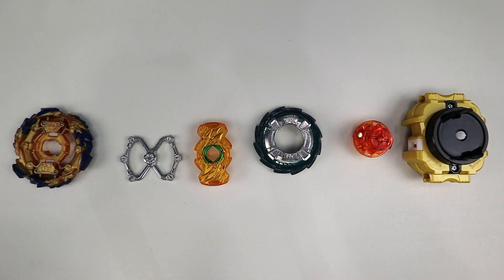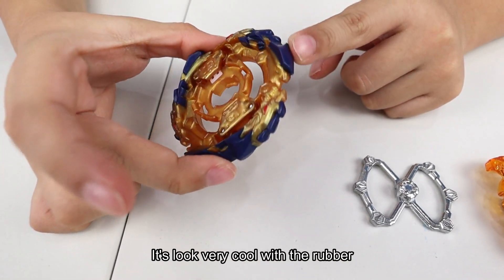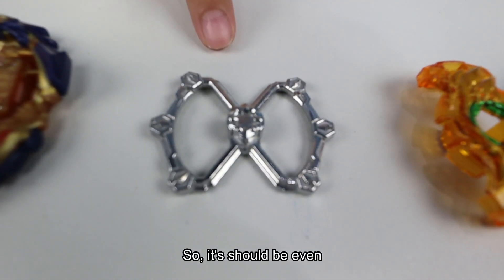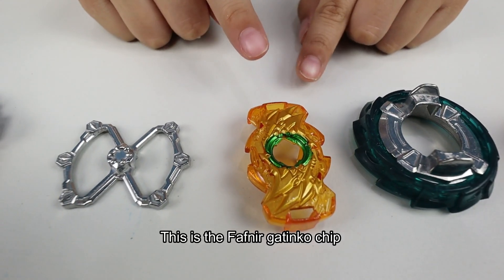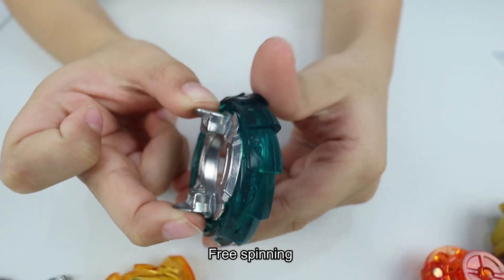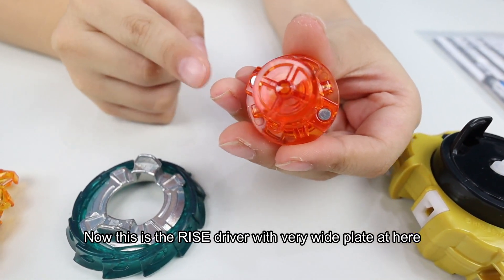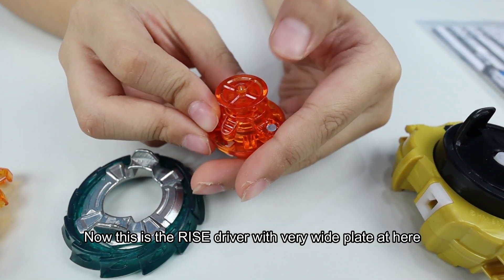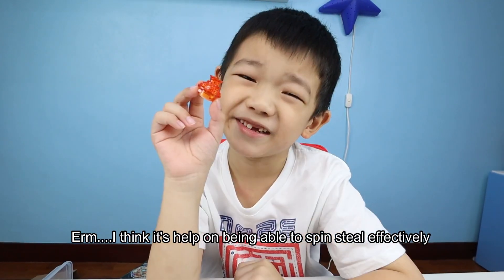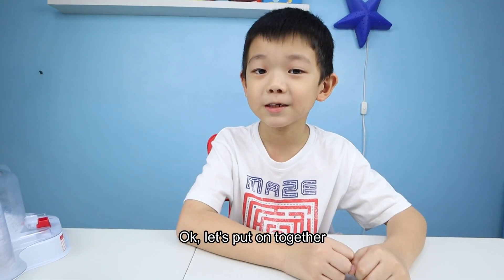Here it is! Look at this blade — it looks very cool with the rubber, and this is the weight with six weight points, so it should be even. This is the Fafnir cutting hole chip. The ratchet disc is free spinning — really cool. This is a rice driver with a very wide plate, but not free spinning and cannot press down.